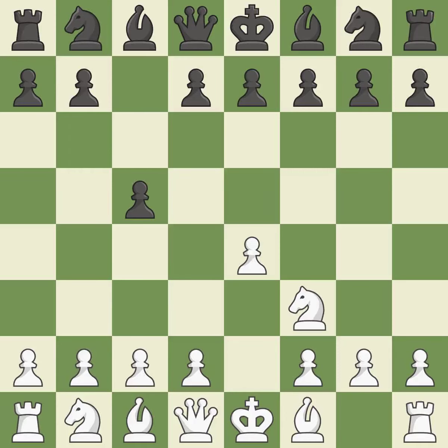Nf3 moves the knight toward the center in anticipation of a pawn push on d4, where it will be ready to retake the piece if black captures on d4. NC6 aids in maintaining control over the d4 and e5 squares. BB5 engages in a knight on c6 attack while getting ready to castle kingside.